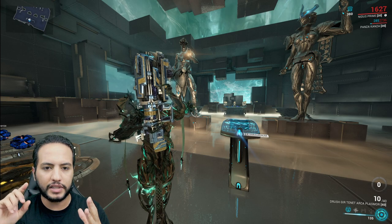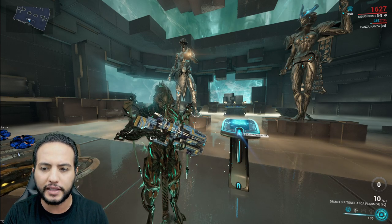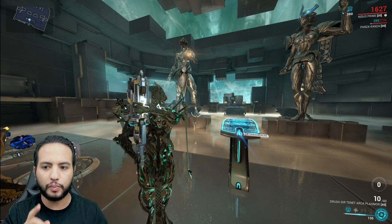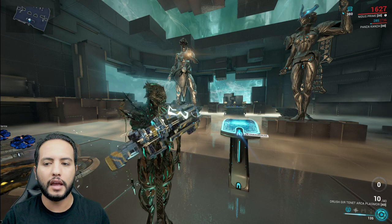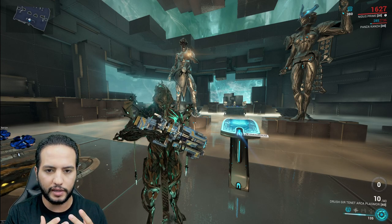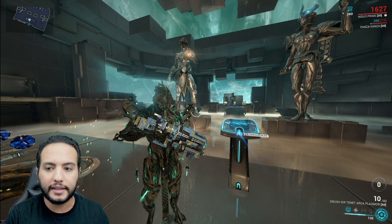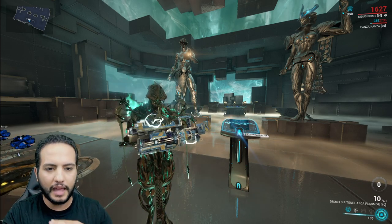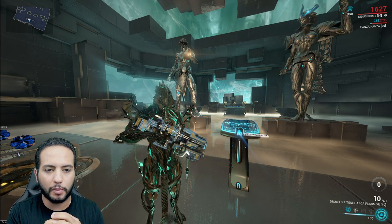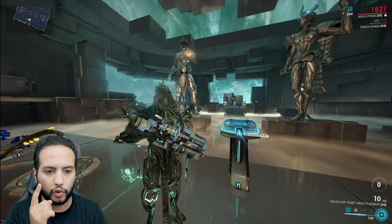Why build it? Because it gives radiation pulses, guaranteed impact proc, high status chance projectiles, and 3-meter punch-through. This shotgun is not AOE damage, but because it has punch-through it makes it function like AOE damage. For new players: some weapons do AOE damage like blast or radius. But if you add punch-through to a single-target weapon, it becomes similar to AOE — though not a blast, so it's a 3-meter punch-through rather than a wide area blast.